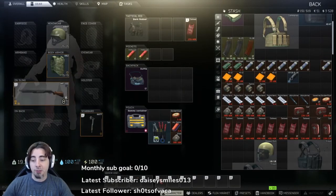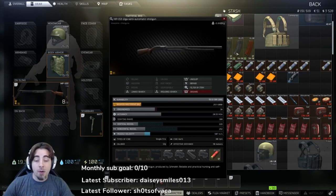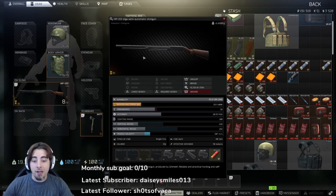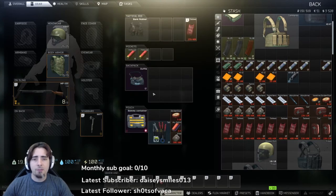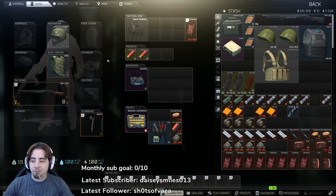The first thing you're going to want to do is head over to your character and make sure you have the MP153 shotgun equipped. This is probably the best shotgun in the game in my opinion, as it is semi-automatic and it can hold up to eight rounds at once. I think there is a 10-round magazine for the Saiga shotgun, but I like this one the best — it's easier, you don't have to carry mags for it.